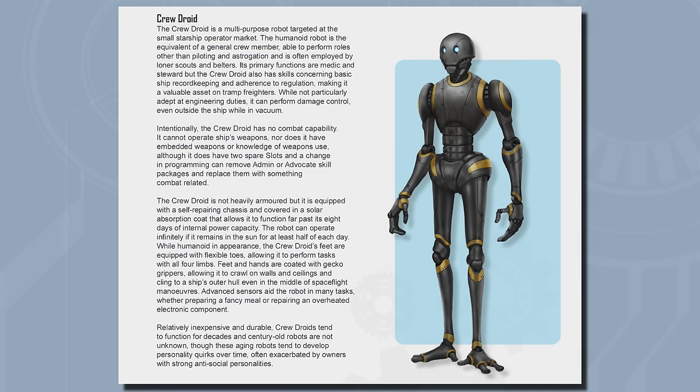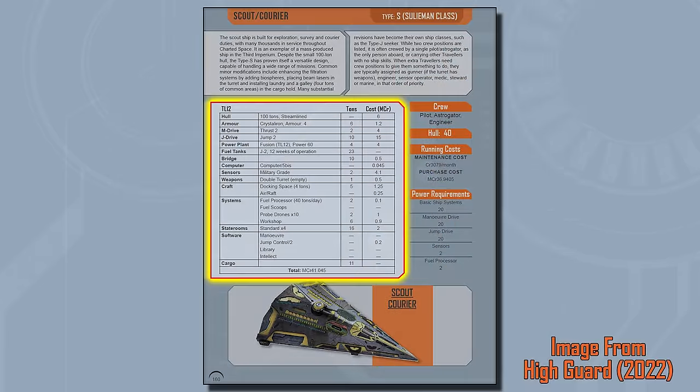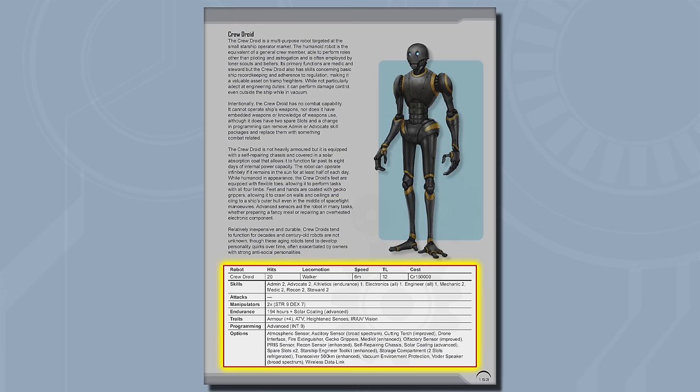Now back to the video. We're going to build a Tech Level 12 Crew Droid, a fairly inexpensive and versatile robot that you can find on many spacecraft throughout Chartered Space. Spacecraft stats are presented in a worksheet format showing every piece's cost and tonnage used, making modifications easy. Robot stats, however, are presented in a different format — perfectly fine if you just want to grab one and go, but it doesn't show the steps and how we got there. If we want to construct or modify this robot, we're going to have to do some detective work, which I found surprisingly difficult.